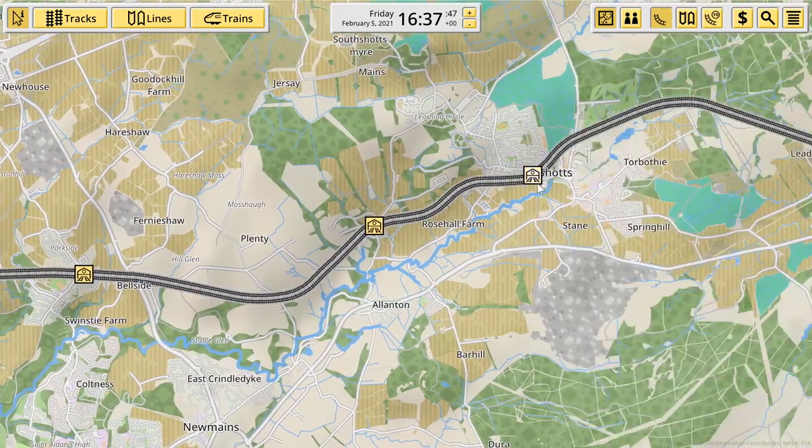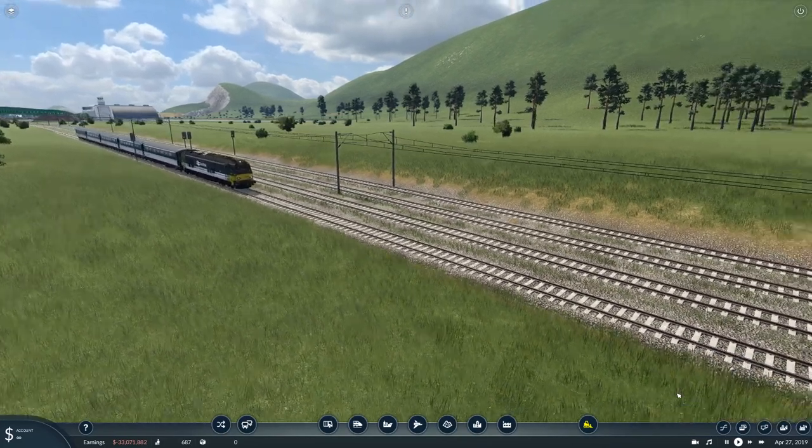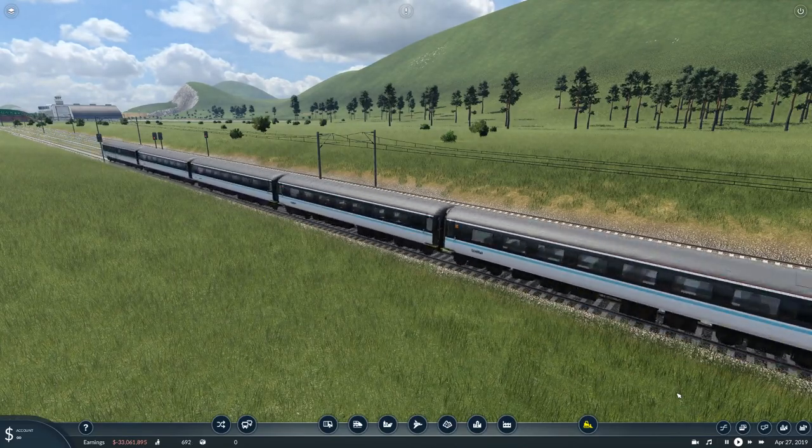We built that line in the previous episode of Nimby Rails and now we're going to head over to our Transport Fever 2 map and build it across there and add an electrified train to it. Here we are back on the map — you can sort of see the Katanary rail on the right hand side.